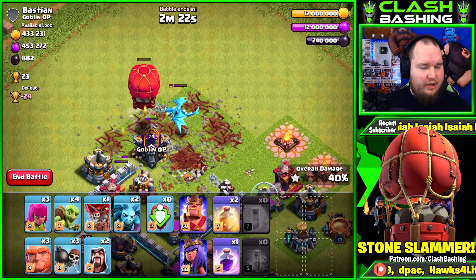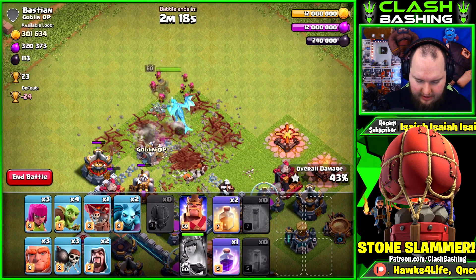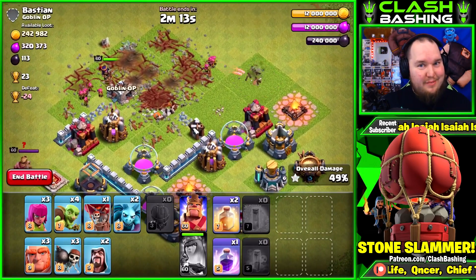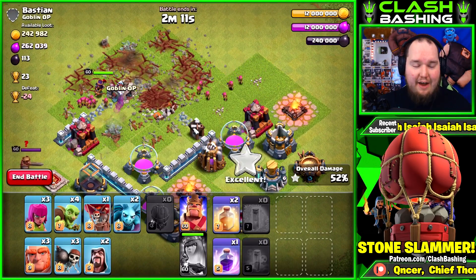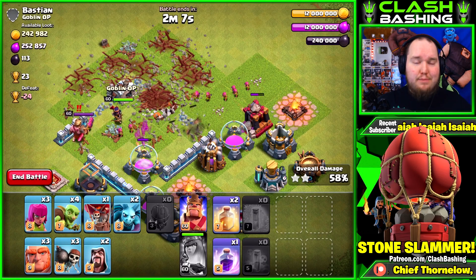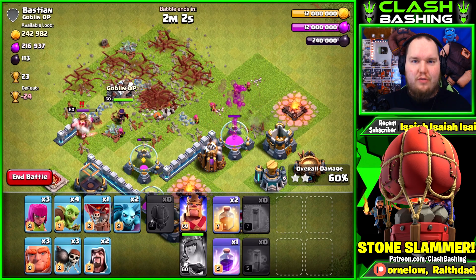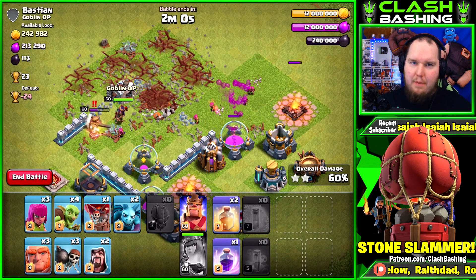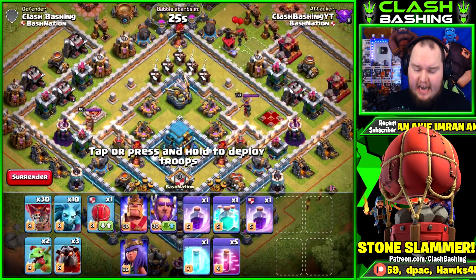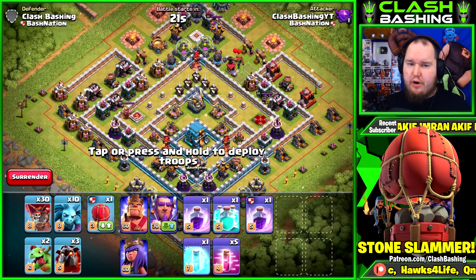I like it a lot. I like that it just targets defenses - really cool stuff. If you know there's something on the outside of the base you want to get, it's going to be really unique and really awesome. I wasn't expecting a new siege machine. So far we've got a brand new Bat Spell, a brand new siege machine, and Warden quality of life changes - I'm so in love with this update.